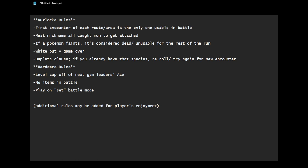If you have a whiteout in the middle of the run — meaning your entire team falls and you are sent back to the Pokemon Center saying you have whited out — that is considered a game over, and you must restart from the beginning of the game.